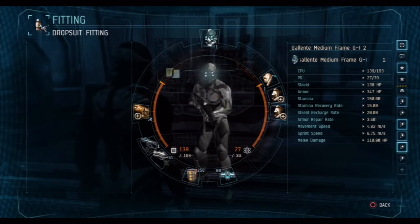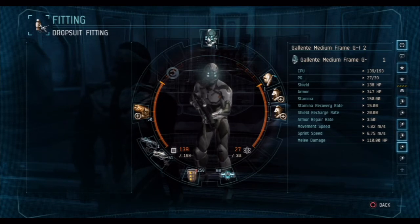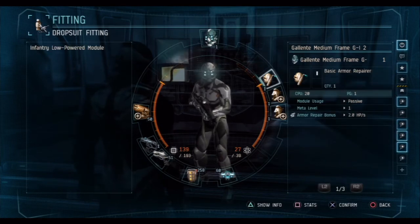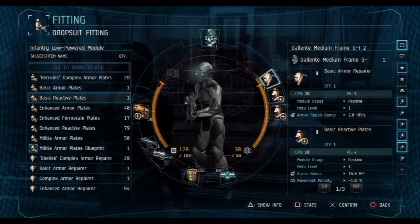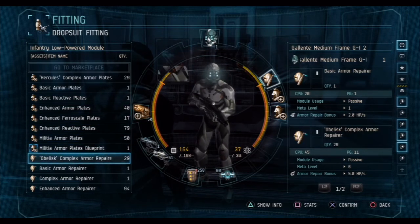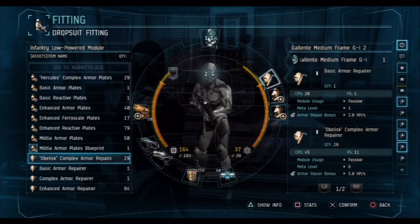So what you'll see here on the left side is that this fit uses a total of 139 CPU from the 193 that the suit has, and on the right it uses 27 PG of the 39 that the suit has. As I explained earlier, skills can increase the output of your suit and also decrease the requirements of each piece of equipment. So for example, if I swap the basic armor repairer and put a complex armor repairer in, it has a much larger increase in the PG and CPU requirements. But because of my skills, I can actually fit that onto this suit.